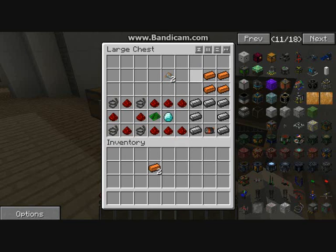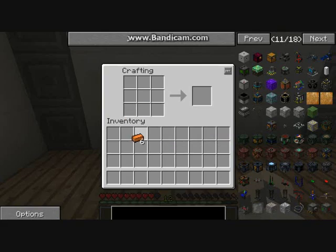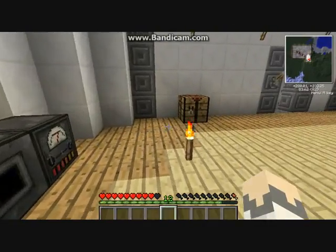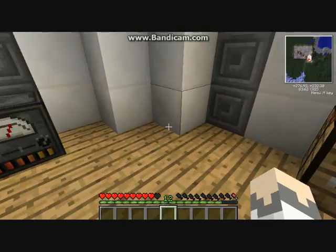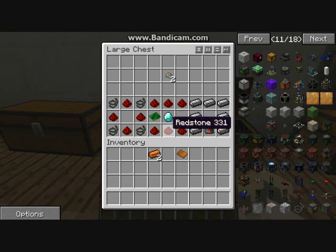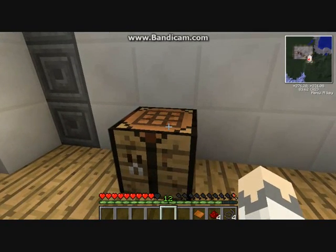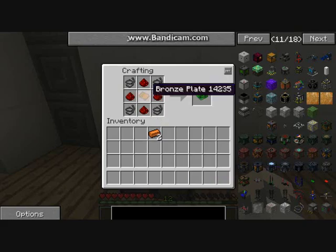Now you're going to need a bronze or steel sheet to make a basic circuit. To make the plate, you arrange it two-by-two — you can use either a copper plate or a steel plate. Then to make the basic circuit: copper wire in each corner, redstone filling the remaining middle slots, and a bronze plate in the center.